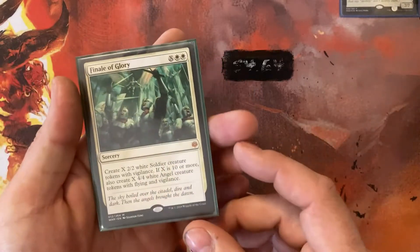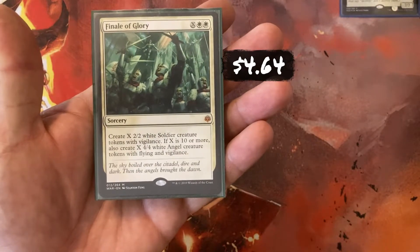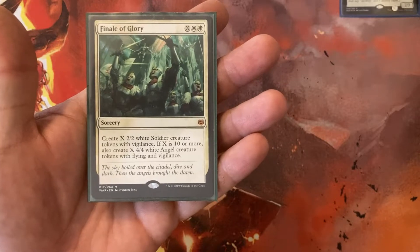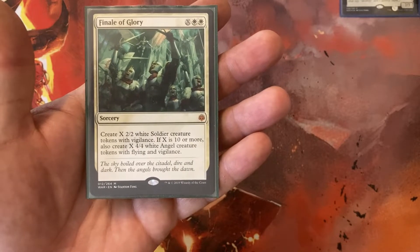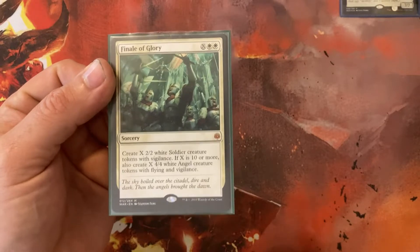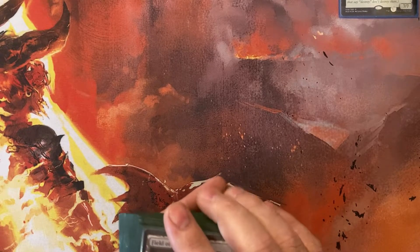Finale of Glory — X, White, and White. I think I've cast this where X was less than 10 maybe once. I create X 2/2 white soldiers with Vigilance. If X is 10 or more, I also create that many 4/4 Angels with Flying and Vigilance. So if X is 10 — meaning I dumped 12 mana into this spell — I get 10 Angels and 10 Soldiers, putting 60 power on the board for 12 mana. That seems like a lot, but in this deck I have had 6 mana available as early as turn 2.